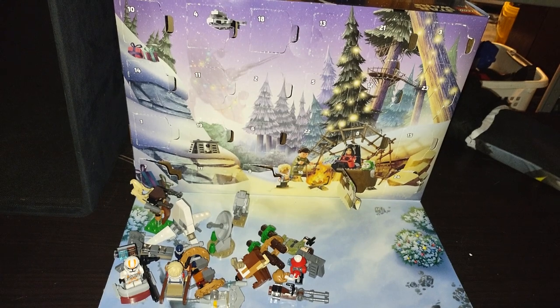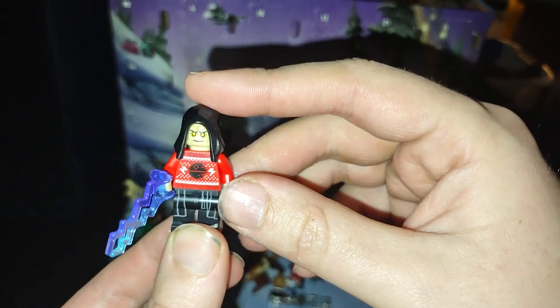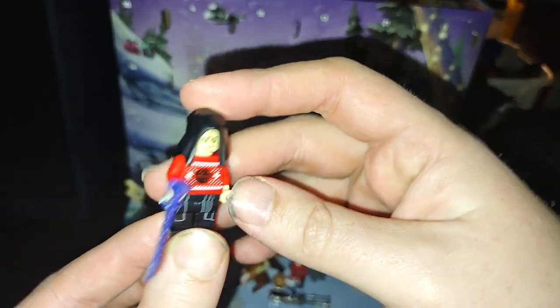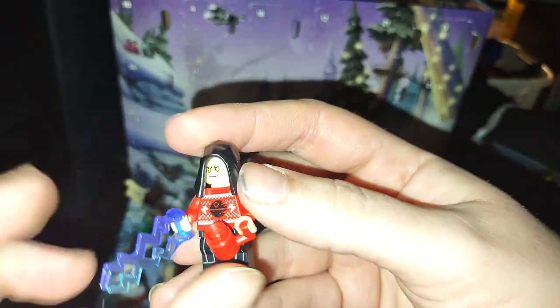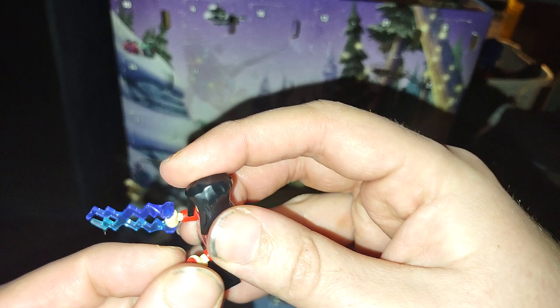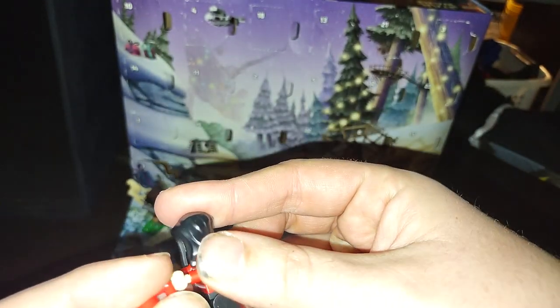Look at that — my first LEGO Star Wars Emperor Palpatine minifigure! He's got his pants, his hat, and a Christmas sweater with the Death Star. That is just so cool. Definitely love this figure — you can be like, 'Get me some more Java Juice, give me some more coffee, some more hot chocolate!'